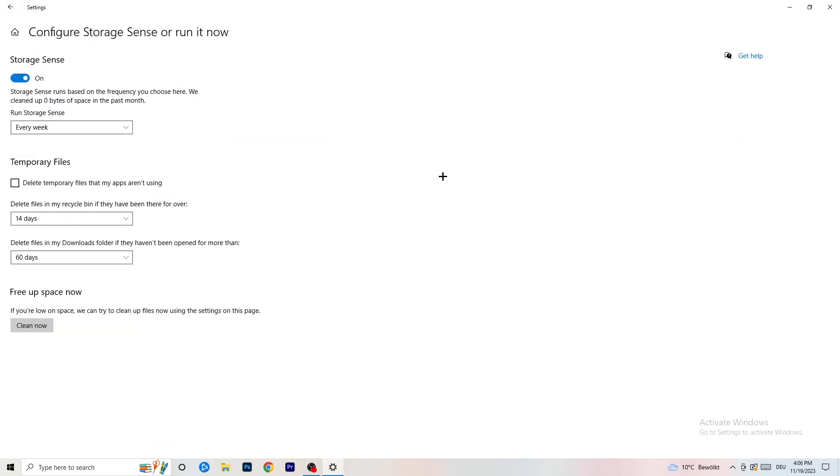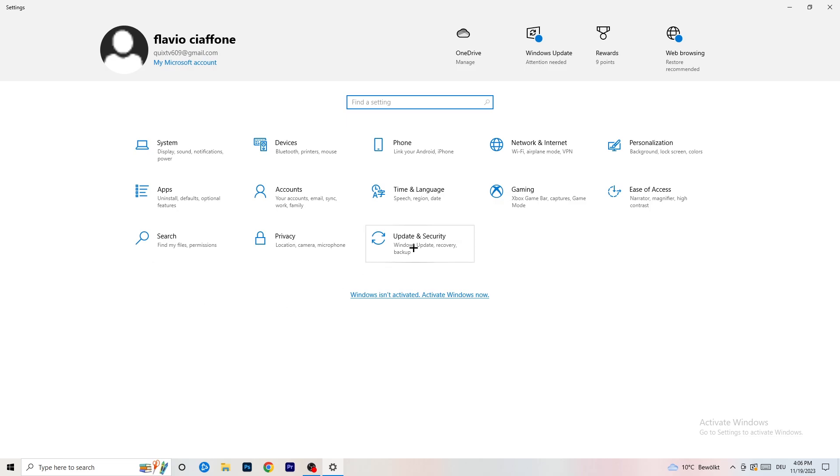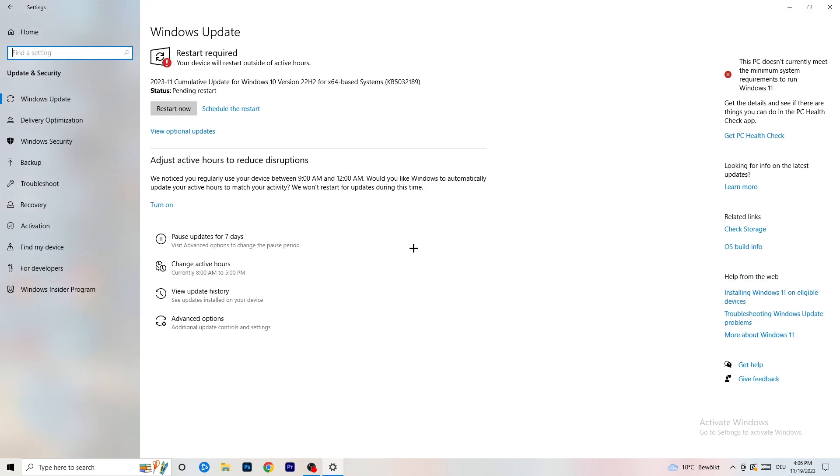Go to Storage, then click 'Configure Storage Sense or run it now.' Turn on Storage Sense and set it to run every week. Enable 'Delete temporary files that my apps aren't using.' Set deletion of files in your Downloads folder to files that haven't been opened for more than 60 days. Then click 'Clean Now' — it will take a while but it helps.